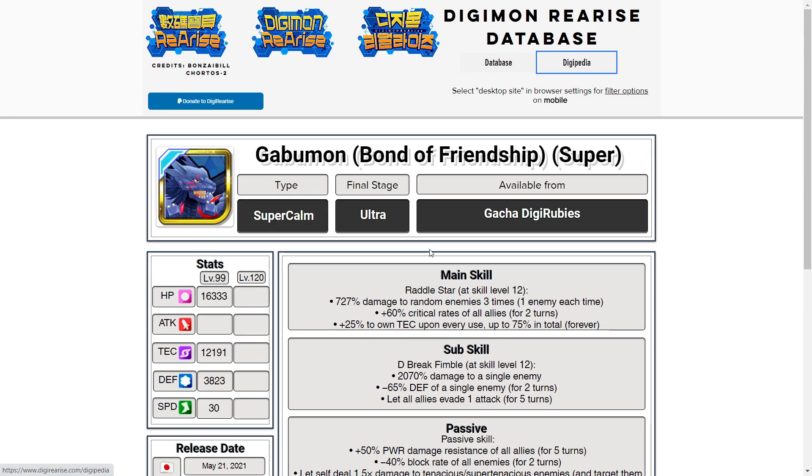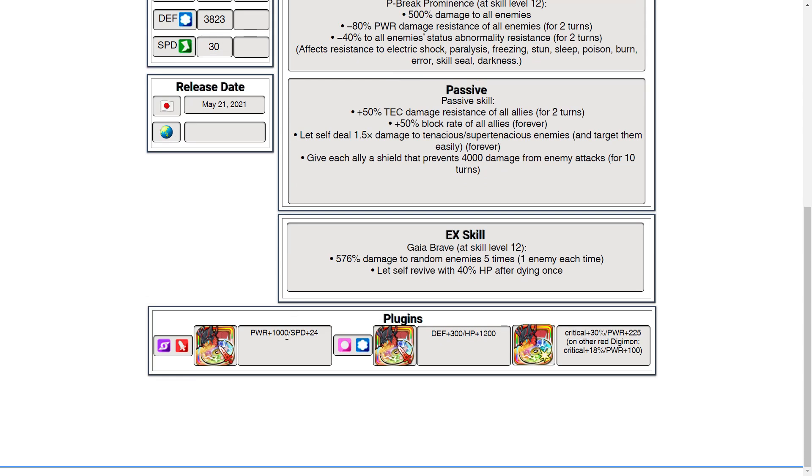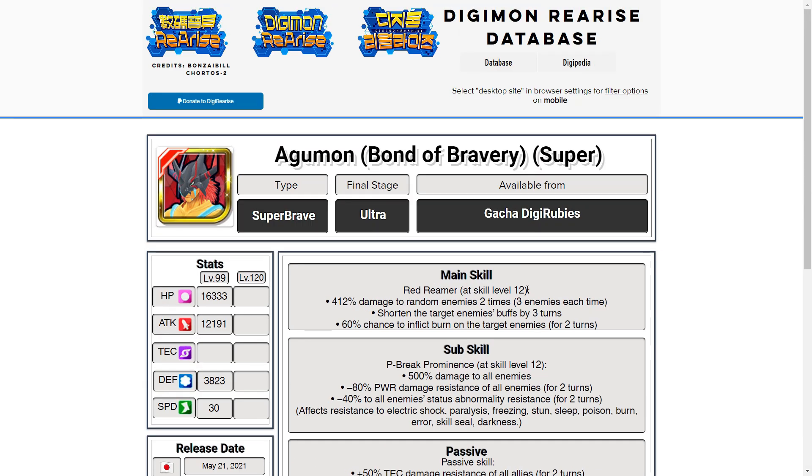I forgot to mention Agumon's plugins. Speed on his attack plugins is amazing. Defense as well, plus he's got special plugins which give him crit and power. This actually got slightly buffed on Global as well.